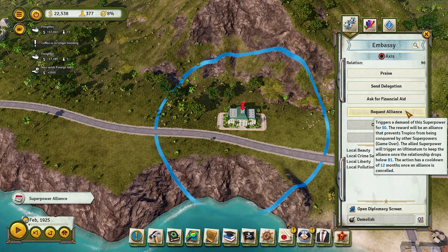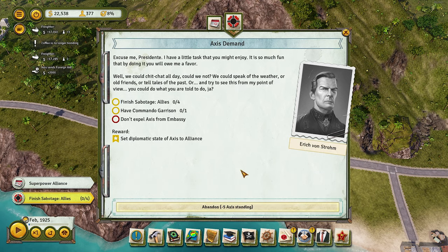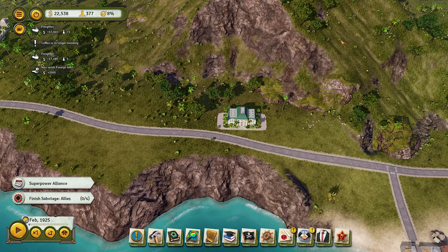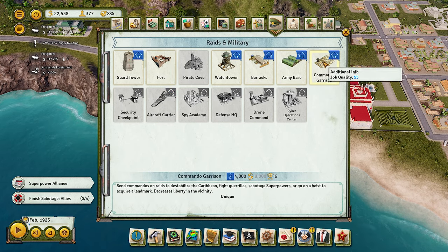Asking for financial aid decreases your relationship by 20, so we don't want to do that. We're going to request the alliance to see what they want. They want a Commander Garrison — that's not the simplest task because Commander Garrison takes money, and then you've got force sabotage and all this stuff. If we get caught by the Allies, which we probably will, they're not going to be too happy. The Commander Garrison costs about 12,000.